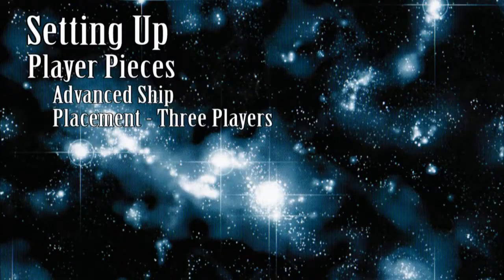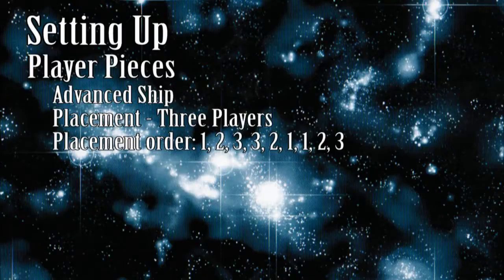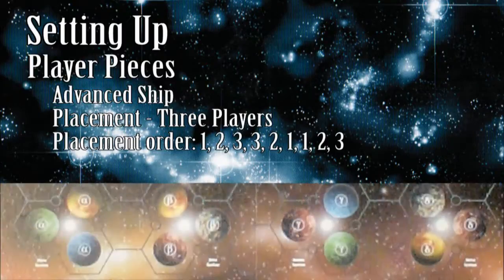The placement turn order for three players goes 1, 2, 3, 3, 2, 1, 1, 2, 3. You may take any available starting intersection during the setup phase, so it is acceptable to have a planet with all three intersections occupied and others with two, one, or none of the intersections being used.